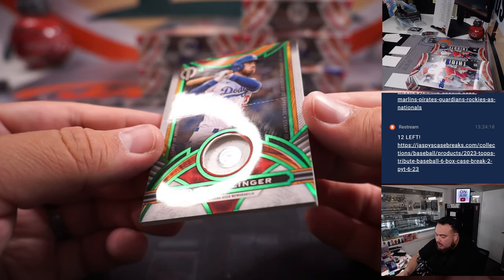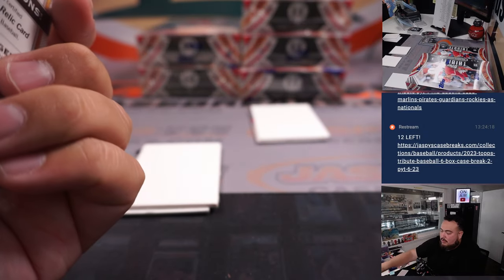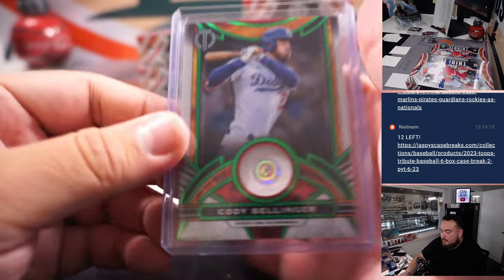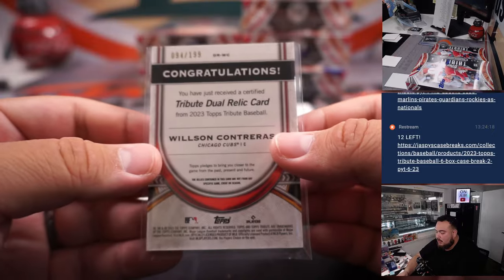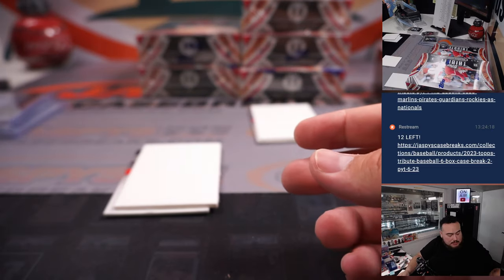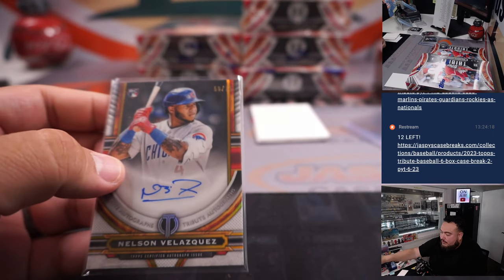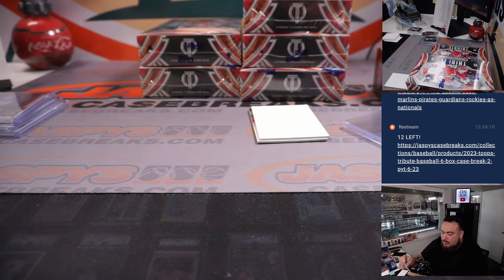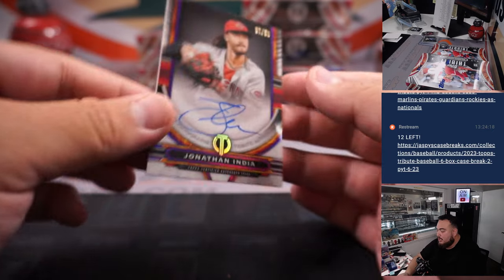Cody Bellinger — it has a little MLB hologram authenticity hologram, Cody Bellinger wore that, still Dodgers edition, 60 out of 99. Dodgers go to Ryan. We have a Wilson Contreras dual relic, Chicago Cubs, 94 out of 199. Chicago Cubs is part of the R&B, going to Chris Butler. Nelson Velasquez — it's a rookie autograph numbered 59 out of 75. And then a Jonathan India numbered to 50, Cincinnati Reds, Jeff Brown, 37 out of 50.